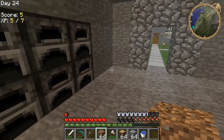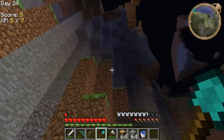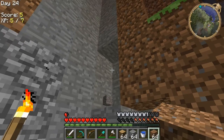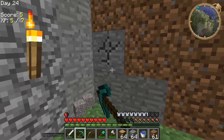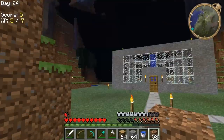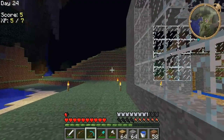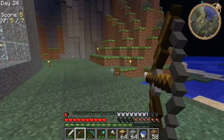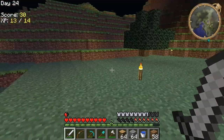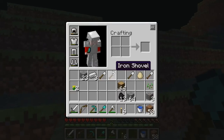One diamond shovel and a bunch of iron shovels. Perfect. Go away, gravel. Forever. Maybe I should go look in the world, go adventuring a little bit this episode. I don't have any arrows. Go away, rat. I'll make sure it's nighttime though. Perfect time to go out and risk everything I own.